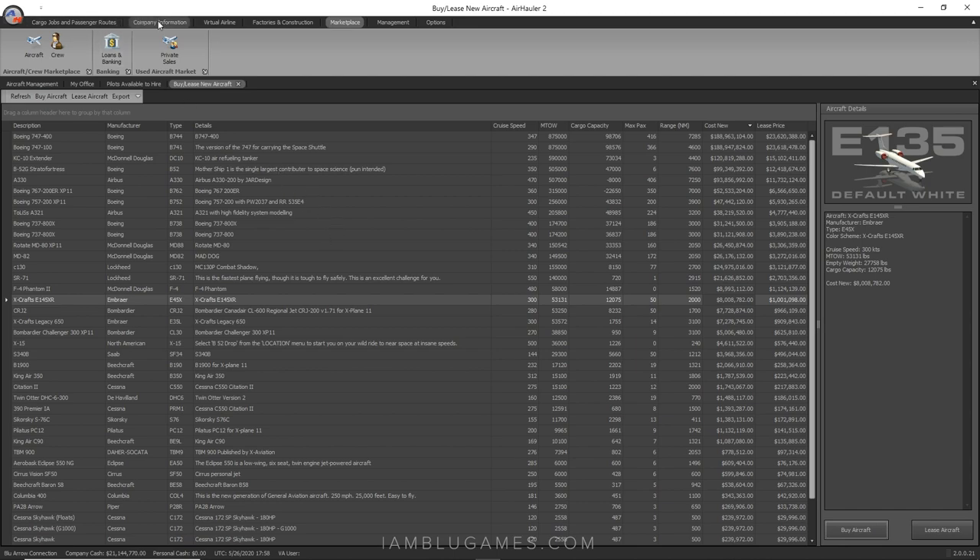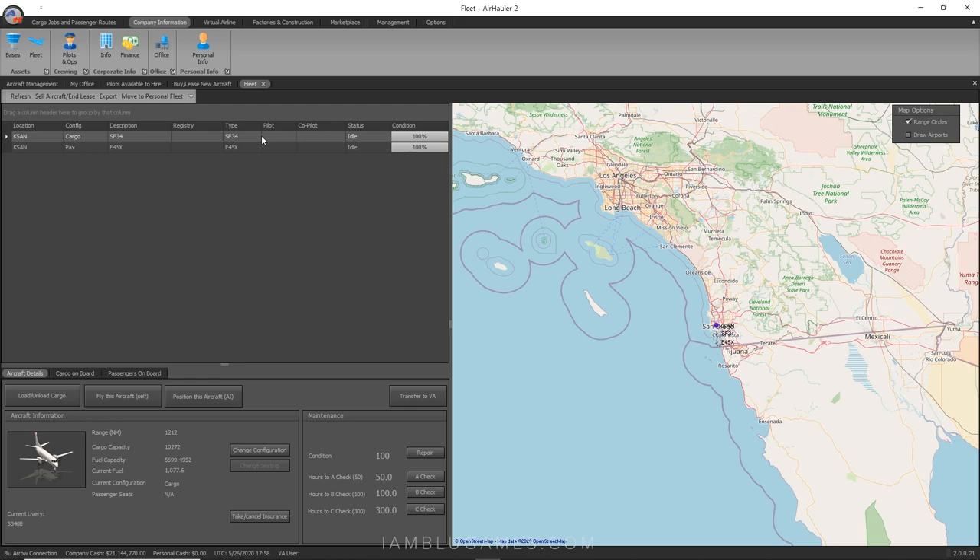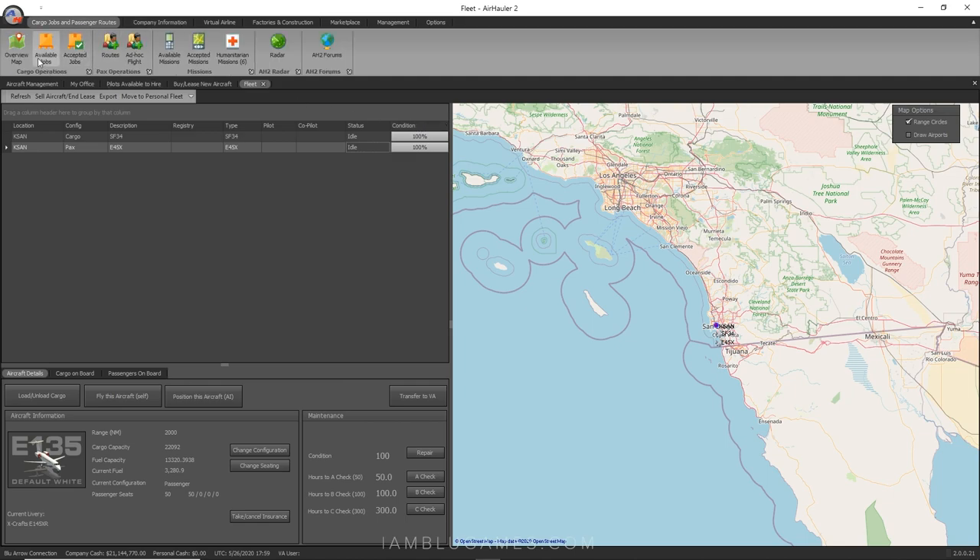Going to Company Information and Fleet, we can now see two aircraft in San Diego: a Saab 340 in cargo configuration and an ERJ-145 in passenger configuration — both idle and at 100% condition. Now let's get our AI pilots moving before we start our own flight.